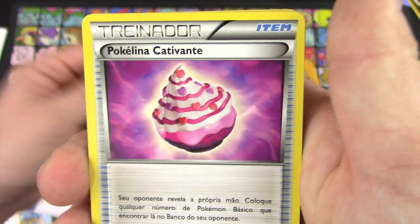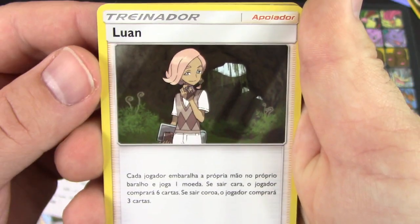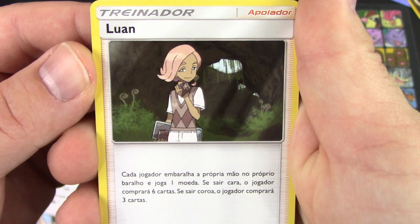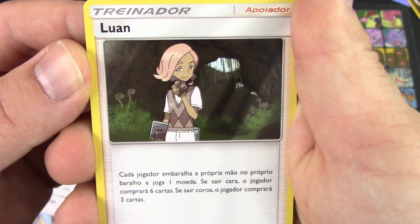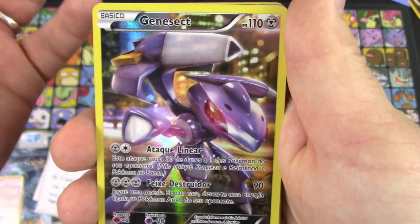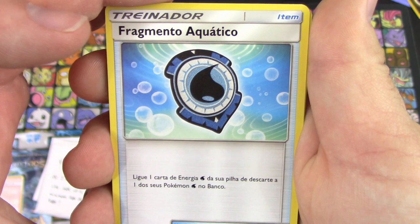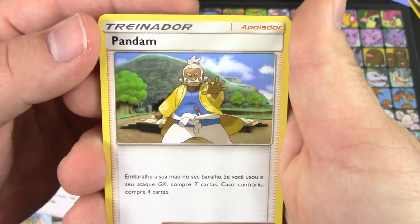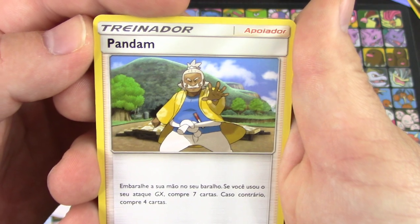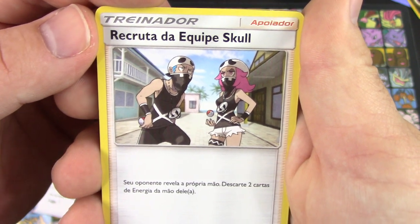I can't even begin with this. 'Catavante' — okay. Wait, Alolan Marowak is 'Luam' or 'Lawan'? We've got Genesect — Genesect is still Genesect, awesome, I can pronounce that. 'Fragmento Aquático' — that's Aqua Patch. Deoxys is still Deoxys, I think all the legendary names are the same no matter where you go. Pangoro is 'Pandam.' Team Skull Grunt is 'Recrutador de Equipe Skull.'